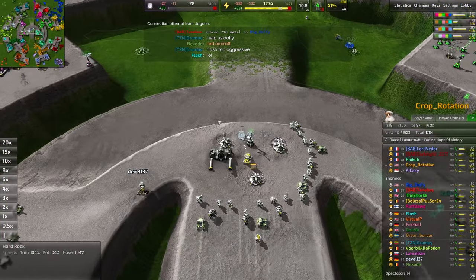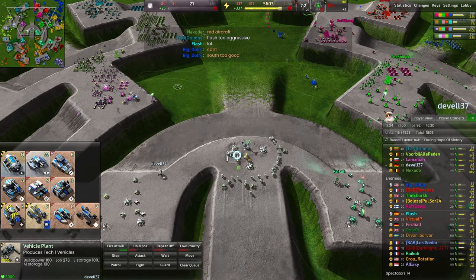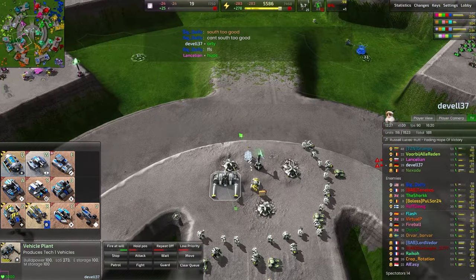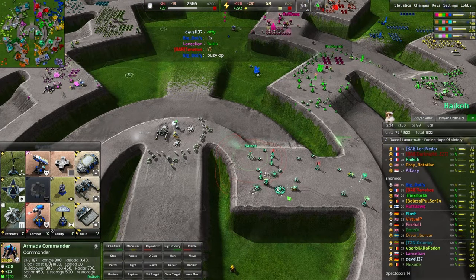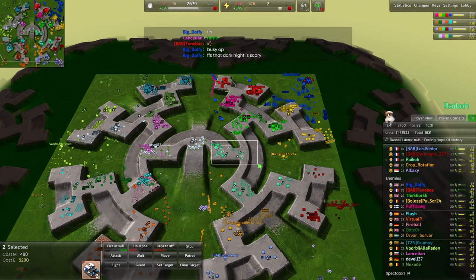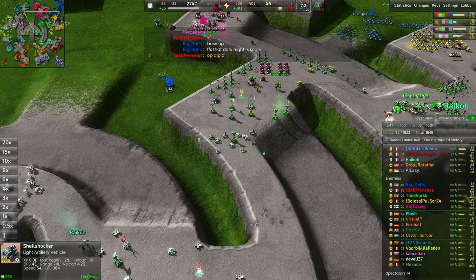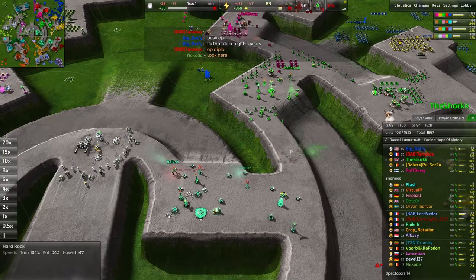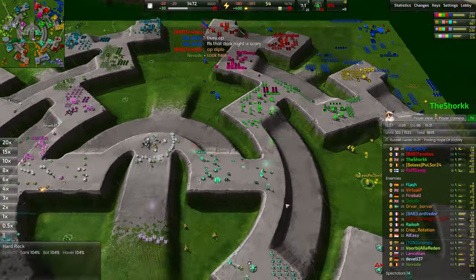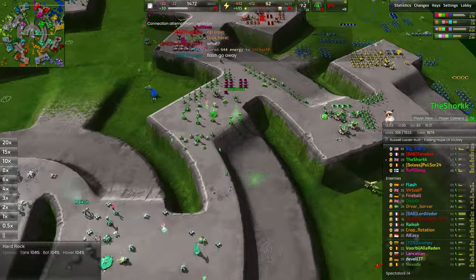The center of the map has been captured completely. Devel recruiting the commander — he probably should have finished up the build power here, but build power will come up eventually. Still producing a whole bunch of Janices — never a bad idea, certainly good enough to snipe down a commander. Raiko has held on to this little choke point here while some artillery randomly bombards the middle for The Shark. Raiko is happy to sit back behind his static defenses and continue teching up, eventually getting to T2 and potentially overwhelming The Shark's forces.